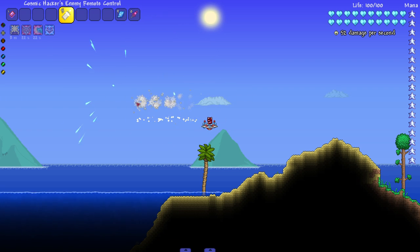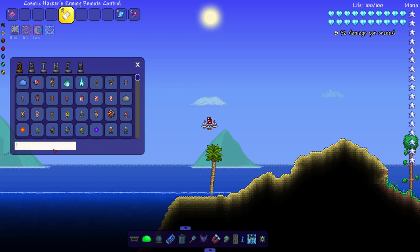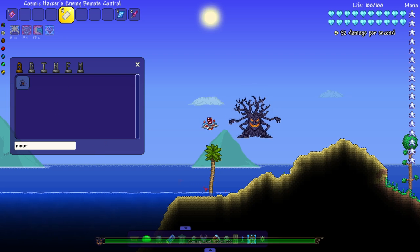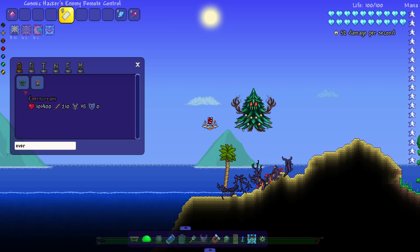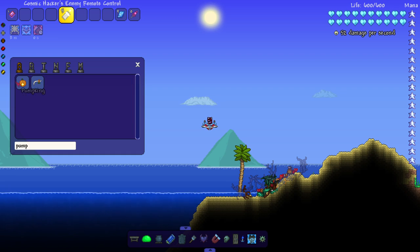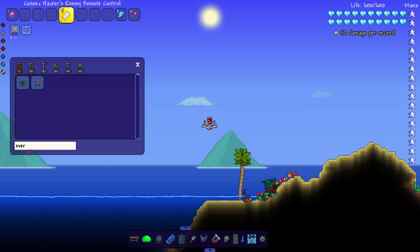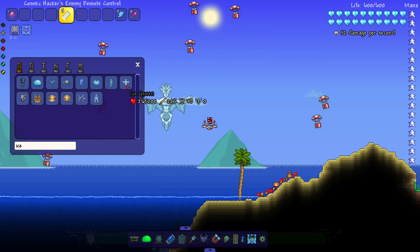We got some event bosses to take on, starting with the Flying Dutchman - didn't need to break all his cannons, it was faster for me. Morning Wood - that dude was taking wins against Everscream in the video where we made Terraria bosses fight each other. Pumpkin King - got him. Sand Tank - there we go. Ice Queen - got her.